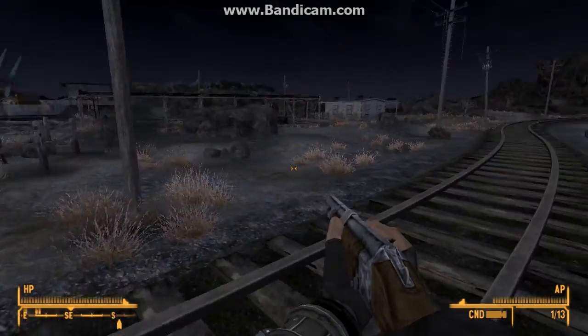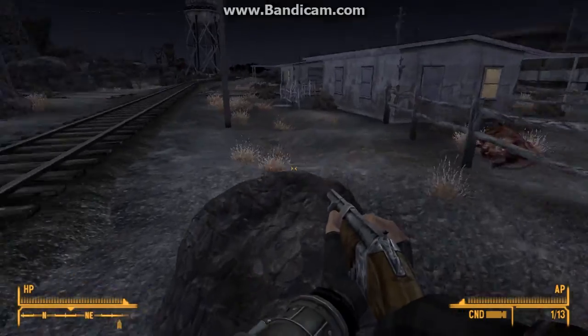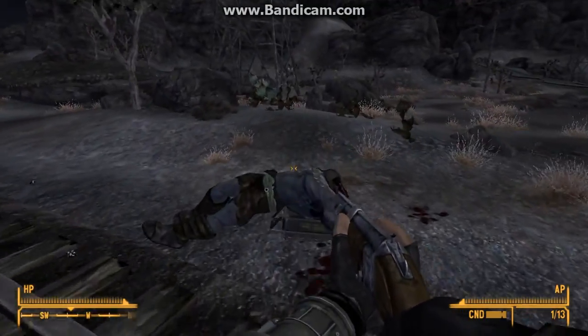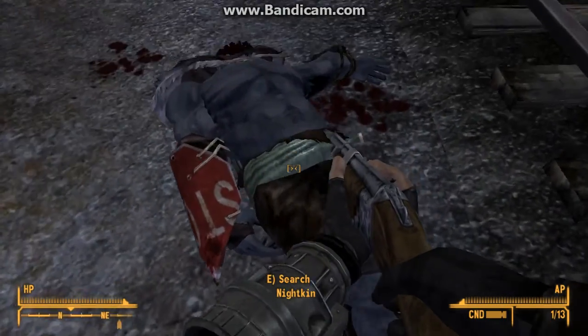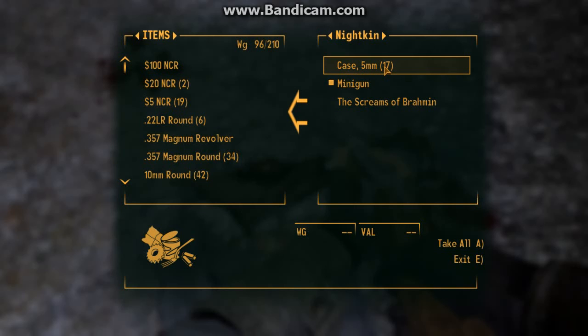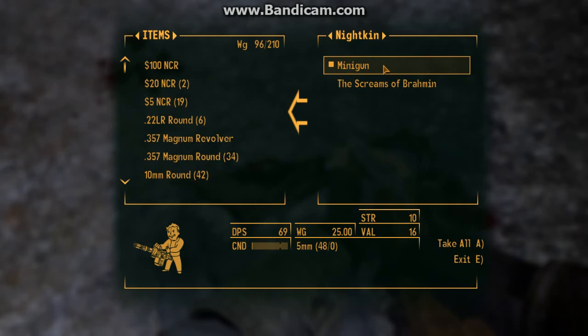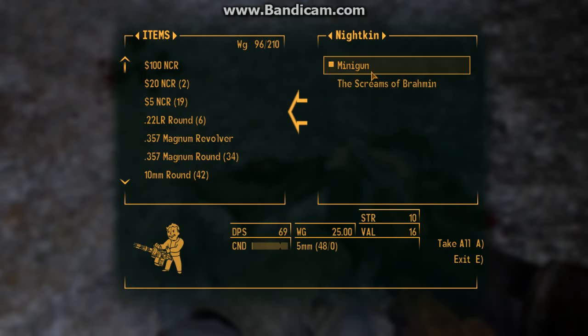Now that we have killed him, I will show y'all how to kill him without the caravan shotgun. We will search him — he has a five millimeter round, a case of five millimeters, and the minigun, which has a very low condition. So as soon as you can, I suggest getting this thing repaired.